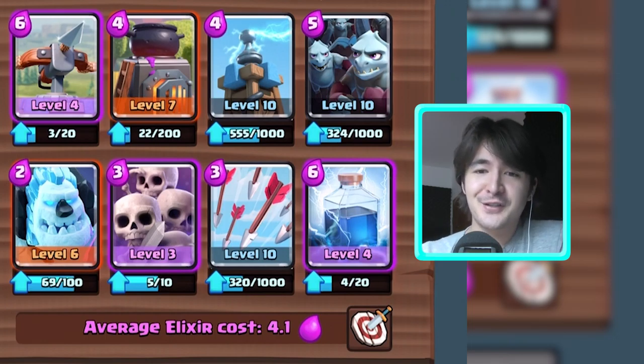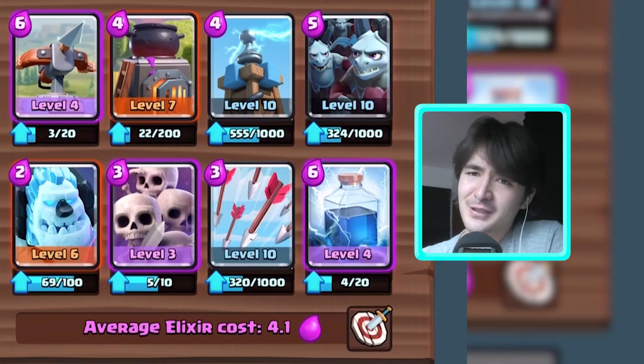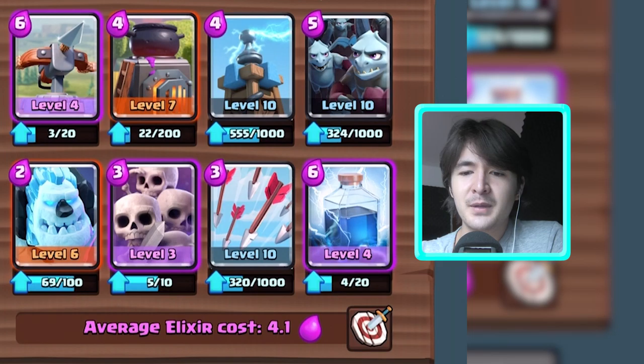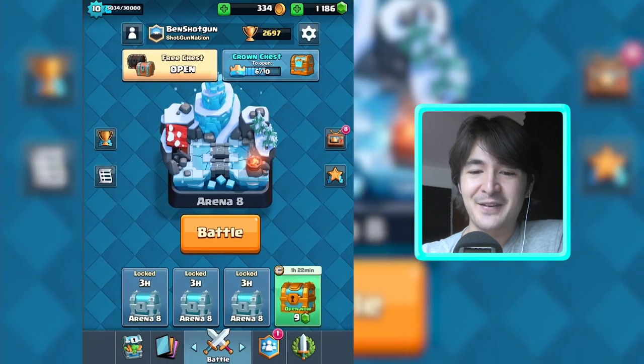I brought a furnace, I brought an expo, and I'm playing with an expo deck. I brought a lighting spell as well. I brought an ice golem just to keep some troops away from my expo. I also brought the minion horde just to take down some giants or stuff that will enter my half — just in the defense, not in the offense. I have my expo for the offense.